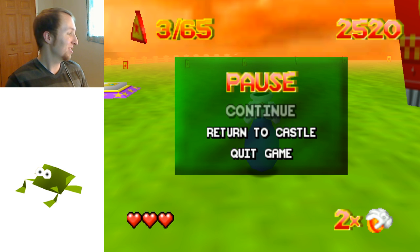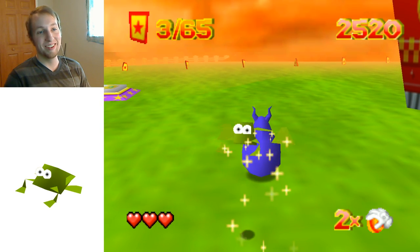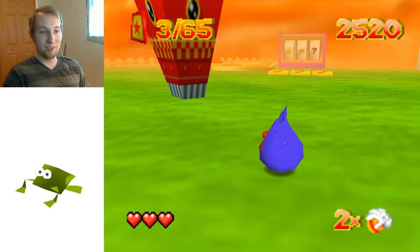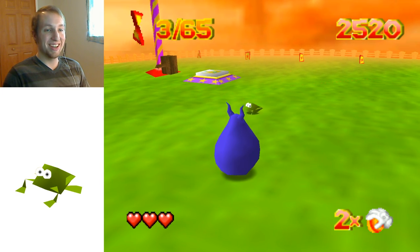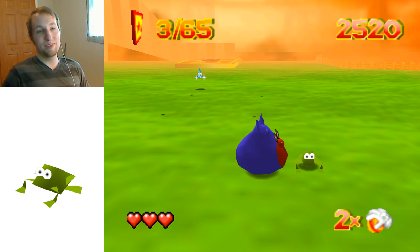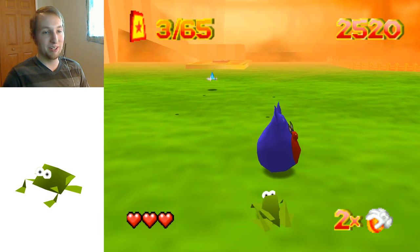I'm going to try something while I'm on this — I'm going to try to turn myself into a frog. It did do something: the camera got stuck on this thing. One of the things I loved about this game was that you enter cheats and the developers didn't account for a lot of cheats happening in different areas. Like this — there's no way for me to unlodge my camera from this.